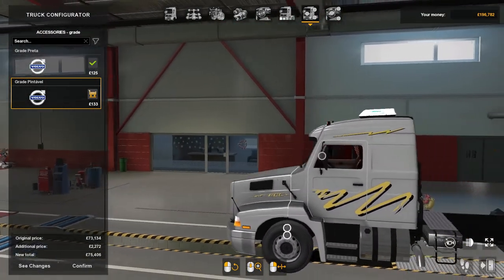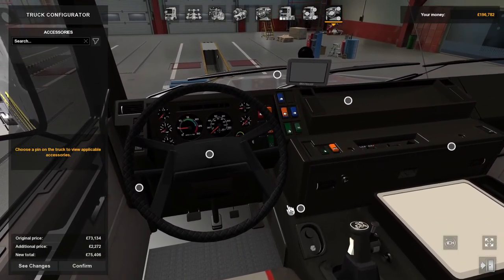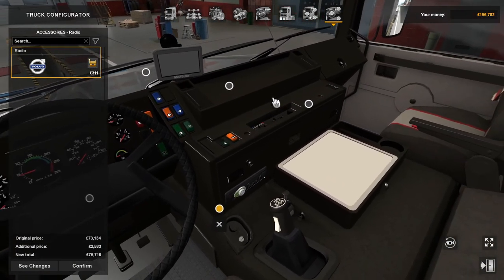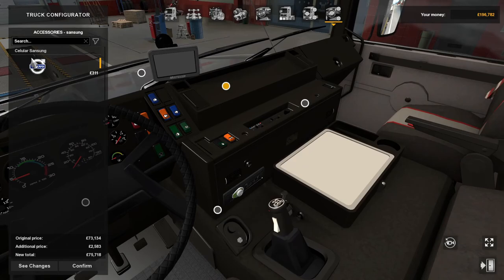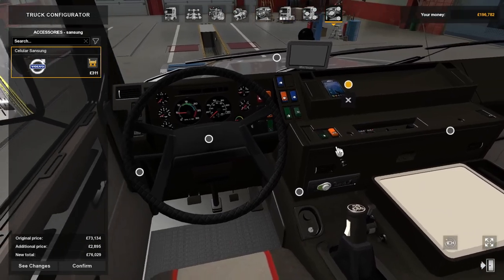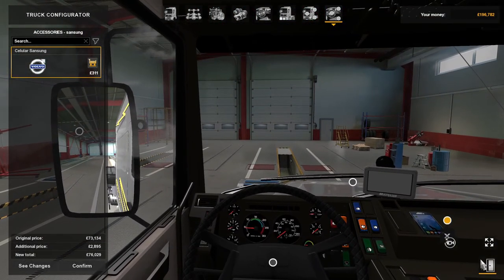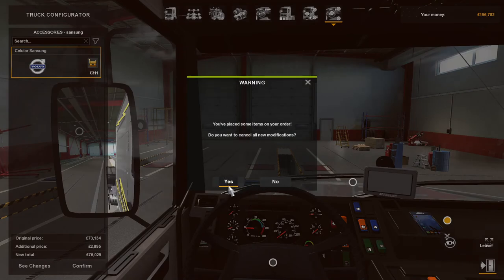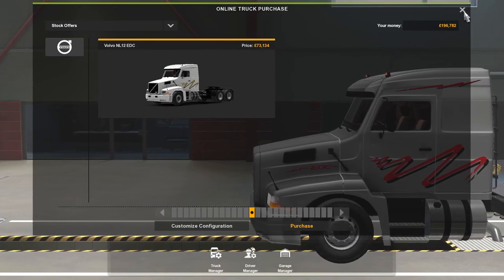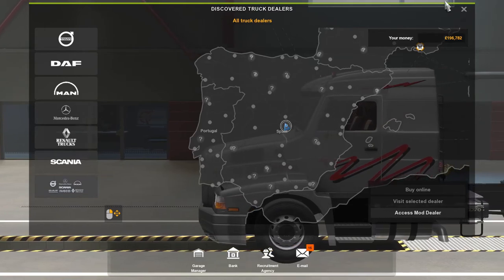That's that one. Accessories on the inside — there are a few: a radio, a Samsung mobile, a few different things, but it does look nice inside. I've already bought one guys, so we'll go and have a look at it and take it for a spin. We are in the new Spain DLC.